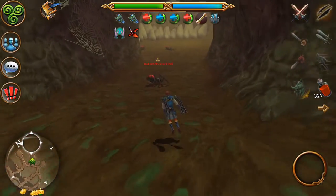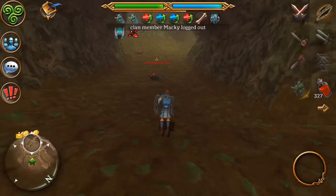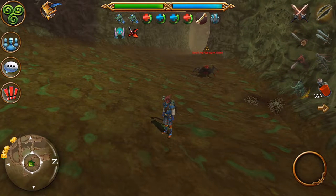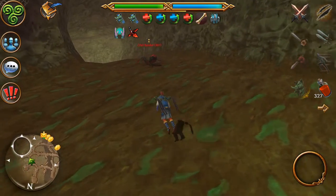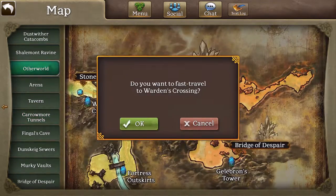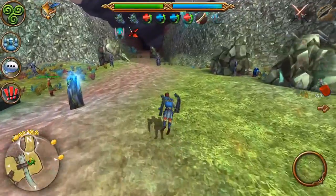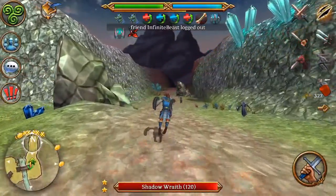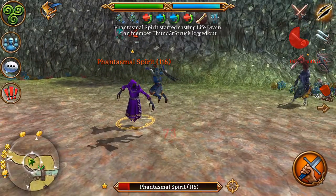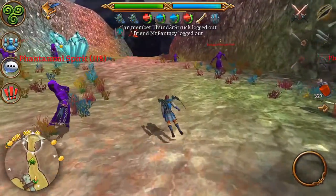Once you're past level 103-104, I suggest coming over here to clear this room and the blue room — that's what I do on my mage. When you're around level 108, a lot of people go kill ghosts in other worlds, but I don't recommend that. I recommend going straight to killing the trees — they're easier to kill and take more damage. People would kill these at around level 115-118.